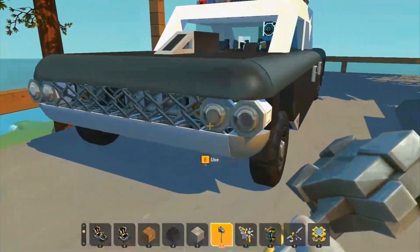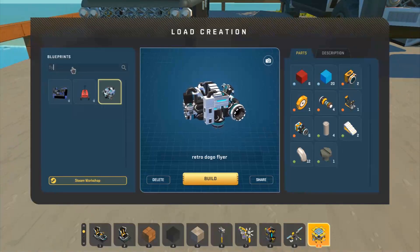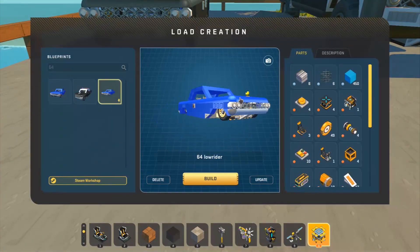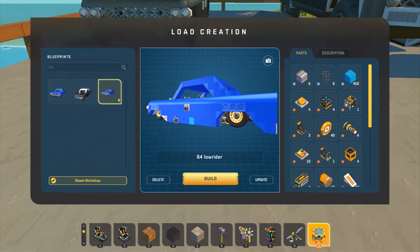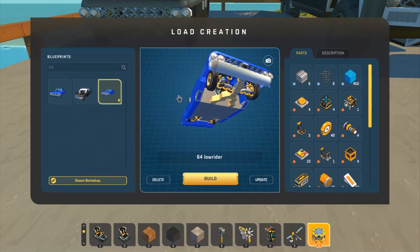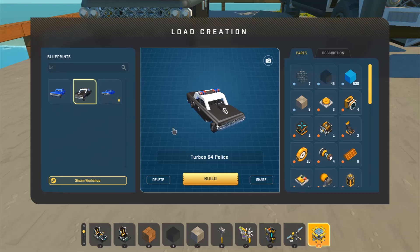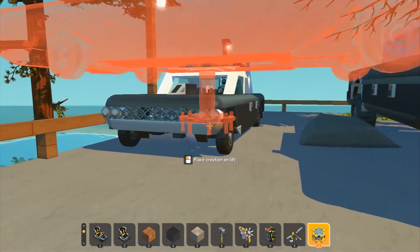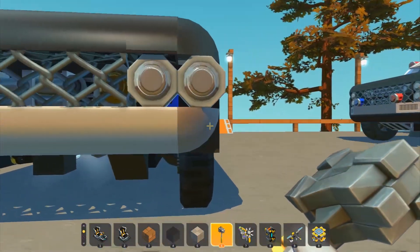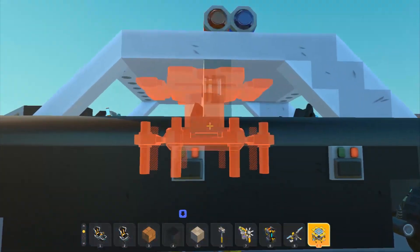Those of you that know about the 64 lowrider from the lowrider competition in Community Belts will know that it was made simple just so it works. However, I figured it would be the perfect base for an old style police car, so that's exactly what I did. The wheels are out a little bit further and they also have a very simple suspension to try and keep the weight down.